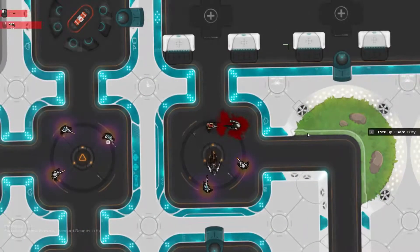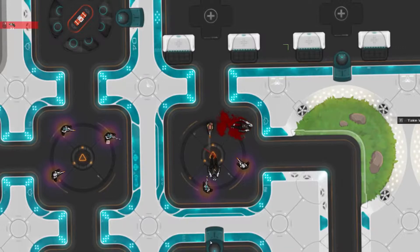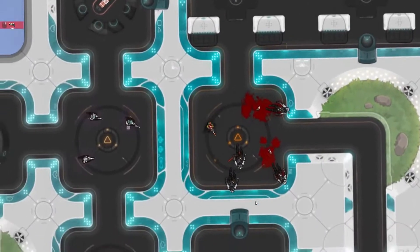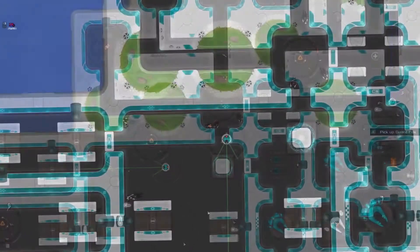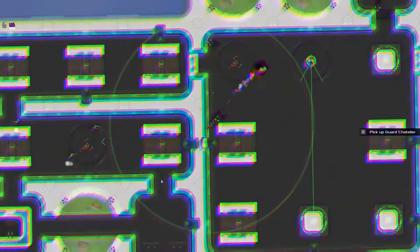So here, you can take that first guy's gun and use it to shoot his friend. And then throw your wrench at this guy, and dodge that bullet while your gun reloads. And everyone on the ship heard that. Soon you're finding gadgets like the Subverter, which lets you hack enemy turrets to shoot people for you. And the Swapper, which lets you swap places with enemies to make them shoot themselves.